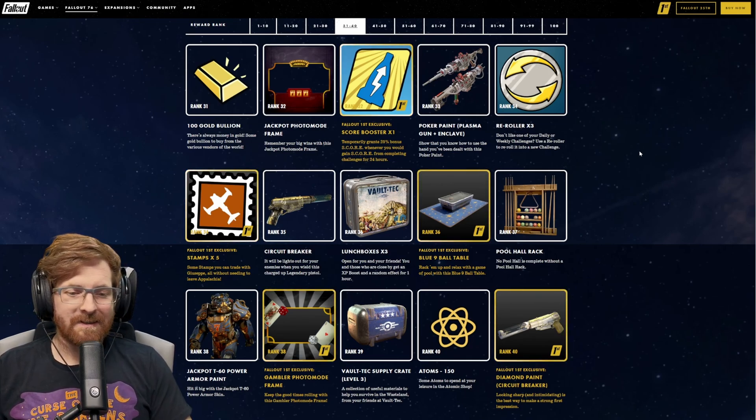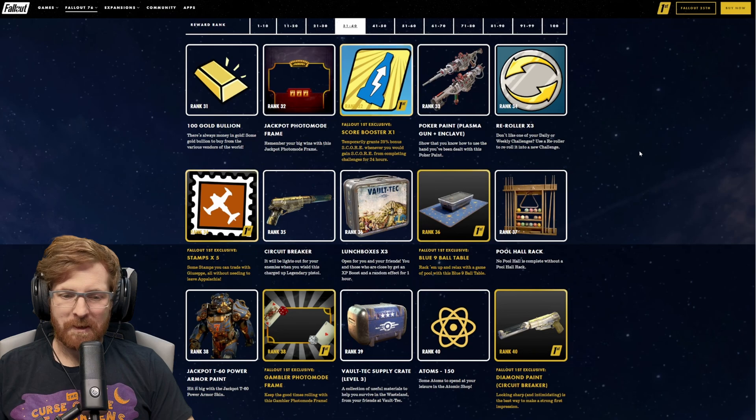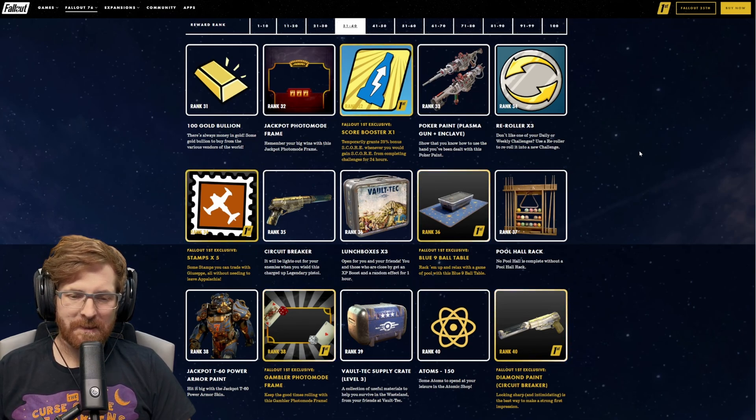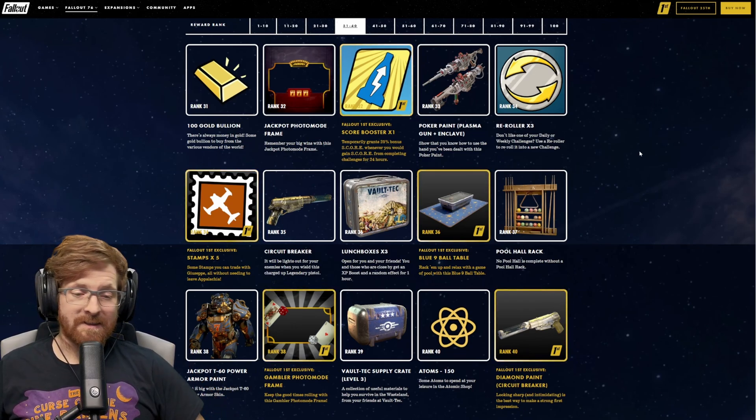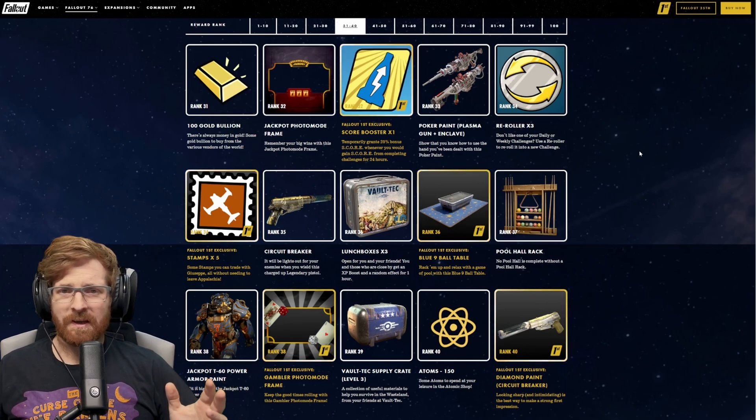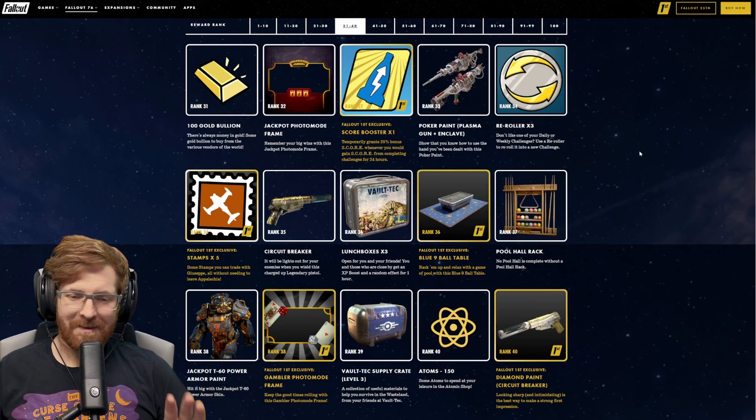At rank 35, this is where it is — the Circuit Breaker. It will be lights out for your enemies when you wield this charged-up legendary pistol. I don't know if you're going to be able to re-roll the effects on this or if it's going to be a set amount, but once we get there, we'll figure it out and have some fun with it.